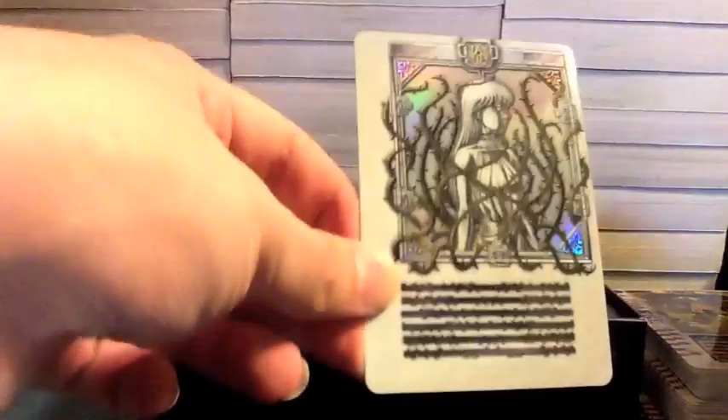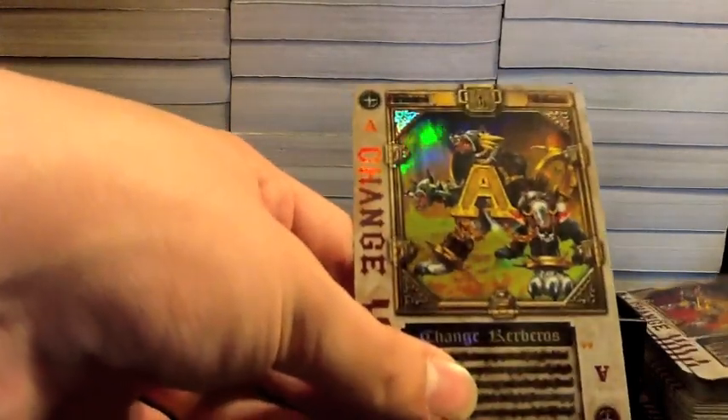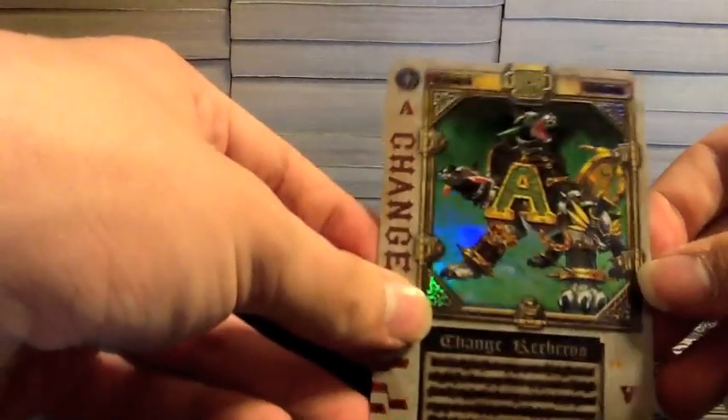This is the card from the movie, when the little girl was sealed away. Here we see the Change Cerberus card for Glaive with his teeth. We see Lark — I believe there's a red one — Change Cerberus card, and then Lance, the green Change Cerberus card.